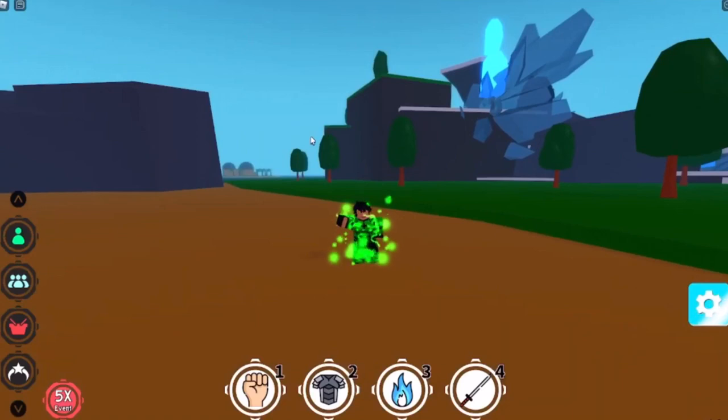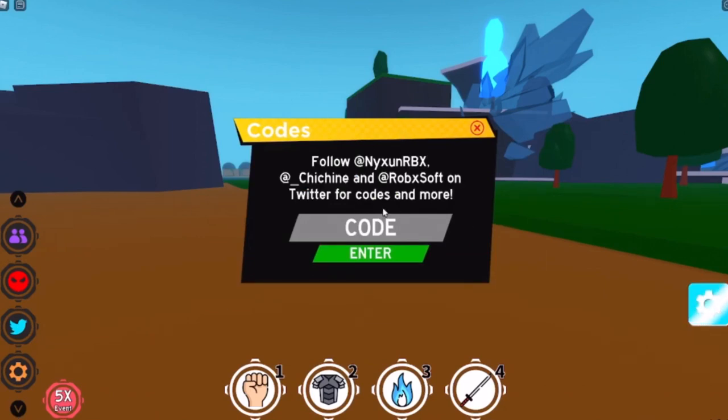If you're wondering how to redeem a code, it's very easy. All you have to do is scroll down on the left side or click on that arrow, and a blue Twitter logo will appear. Just click on that and the redemption screen will appear.